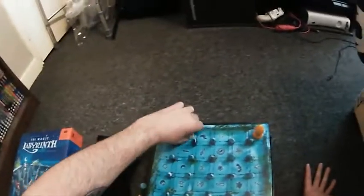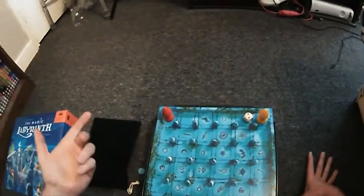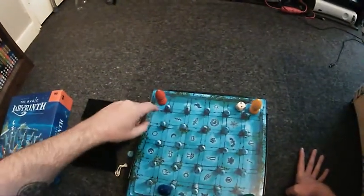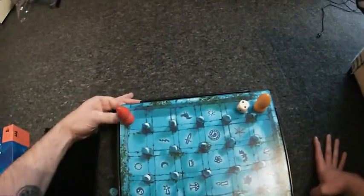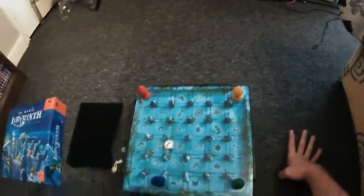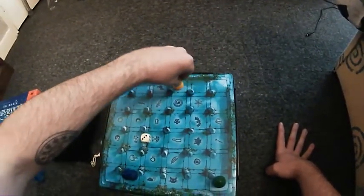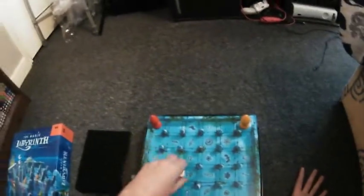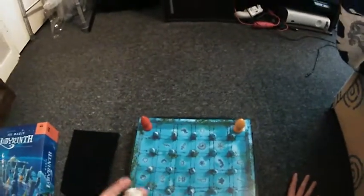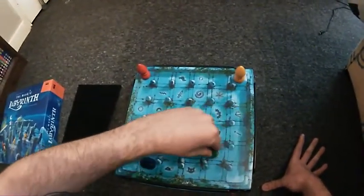Moving on to blue — gets a one, goes there, that's quite safe. Red rolls a two — goes one, no, I'm not going anywhere. Red made a bad call so has to start again. Yellow moves one, two — oh no! You can see there's a little bit of tension and stress about where you're going to move each turn, but it also turns into a memory game. Let's try green again — we rolled a four.